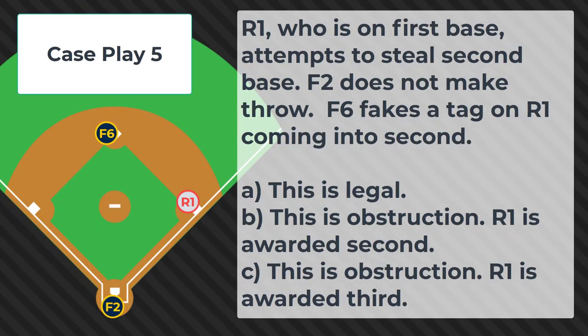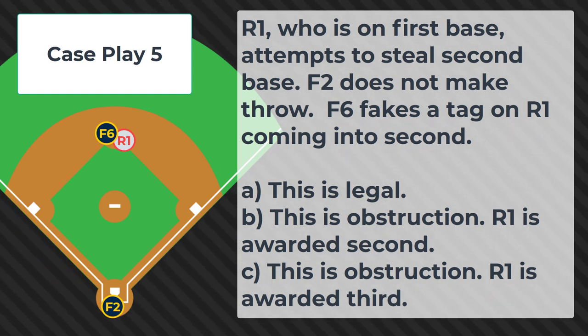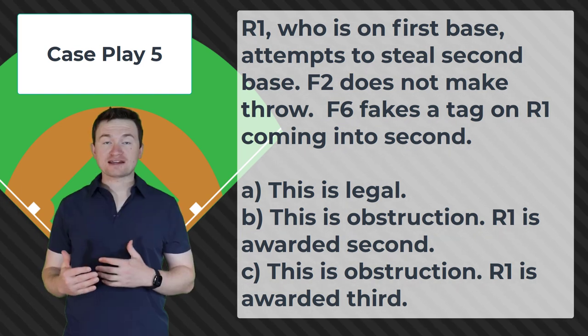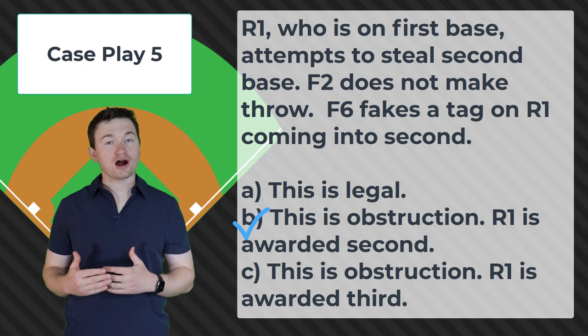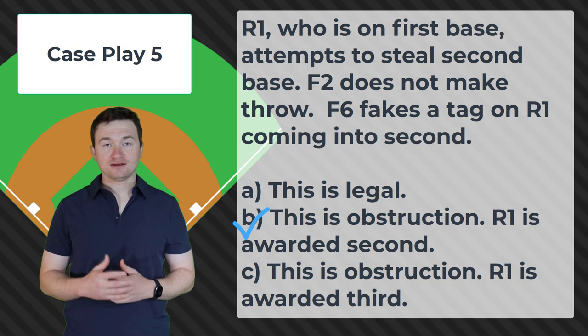Case play number 5. R1, who is on 1st base, attempts to steal 2nd base. F2 does not make a throw. F6 fakes a tag on R1 coming into 2nd. Is this: A) legal; B) obstruction, R1 is awarded 2nd; or C) obstruction, R1 is awarded 3rd? The correct answer is B — this is obstruction, and since R1 had not yet acquired 2nd base, their award on the play is going to be 2nd base.